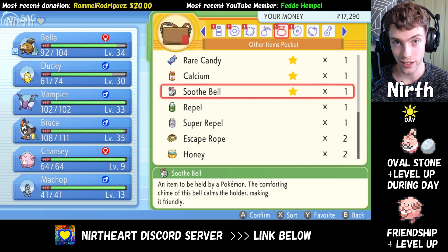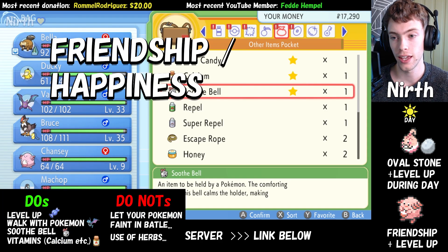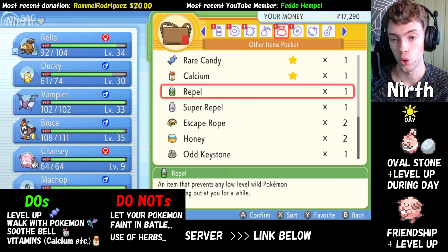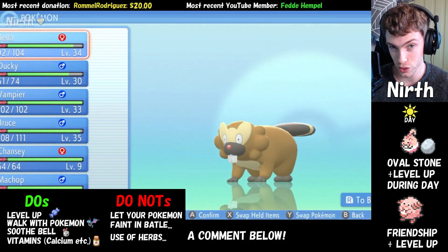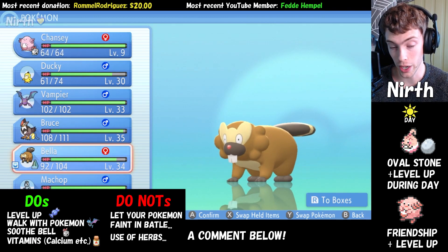In order for your Chansey to evolve into Blissey, you need something called Happiness, or Friendship. You gain this by giving it a Soothe Bell to hold while you walk around, or you gain friendship by leveling up, or walking with a Pokemon in the first spot in your party. So let's put the Chansey in the first spot here.